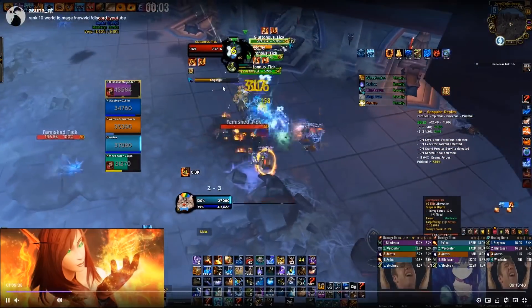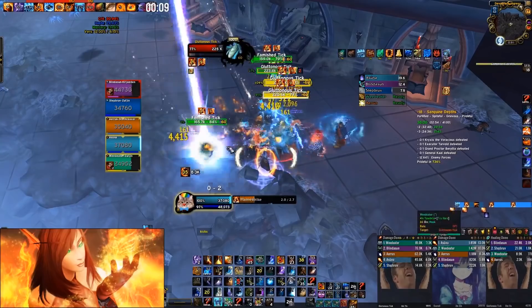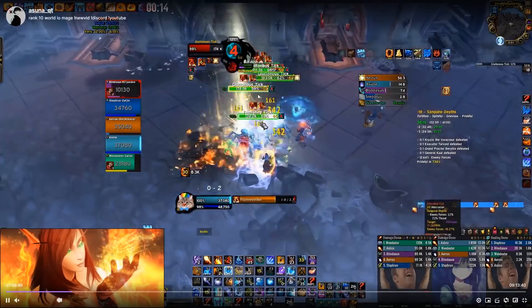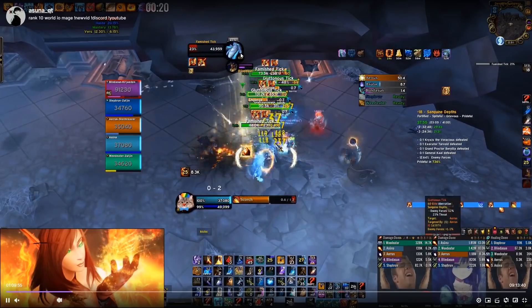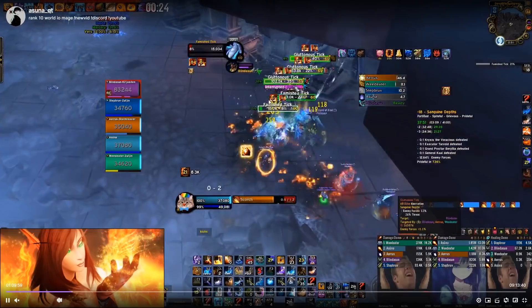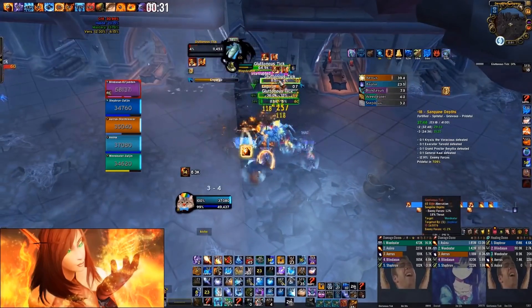Pulling that pack gives you bad Prideful timings, so it's really recommended to avoid it and do the first three packs then these two instead. This pack: no Combust — Shifting Power on pull, double Fire Blast, Flame Strike, then hard cast Flame Strikes. Try to set one of these ticks on your focus. The lower-health ticks will hit 30% quicker, so try to scorch off the non-elites first.